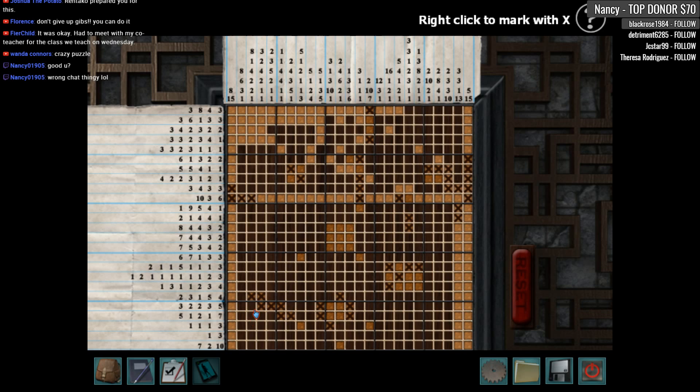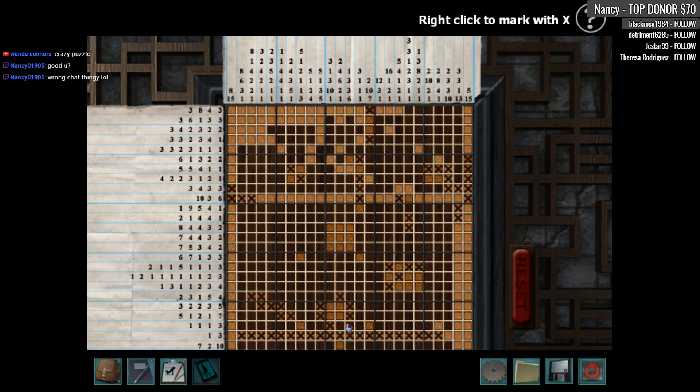So 1 and then... 3. So this is all x's. Okay. So that's done. 7. 3, 4, 5... That's 7.